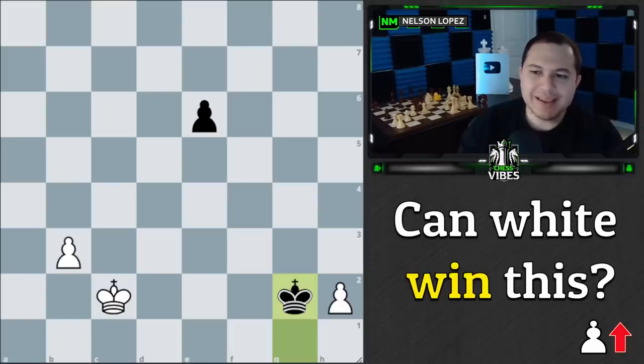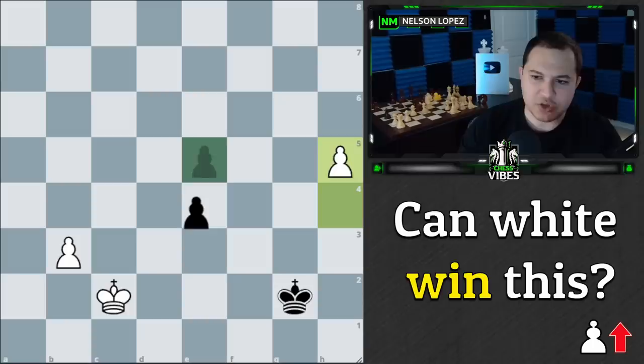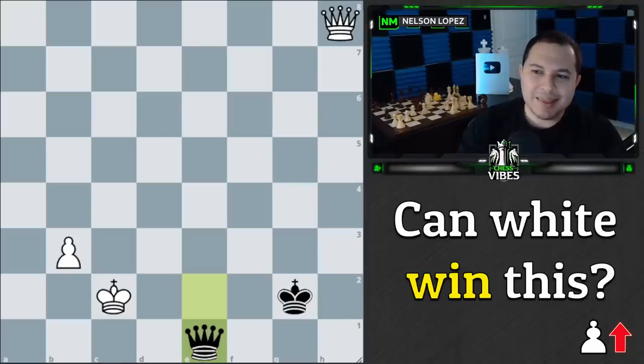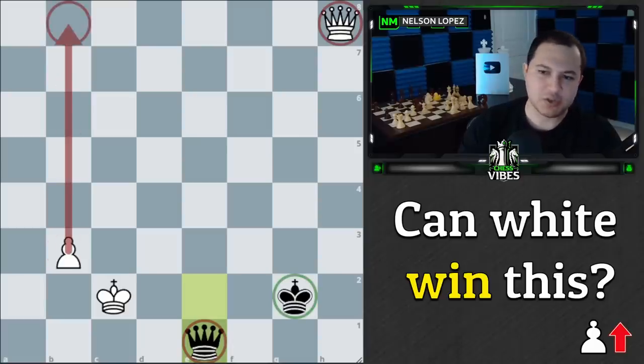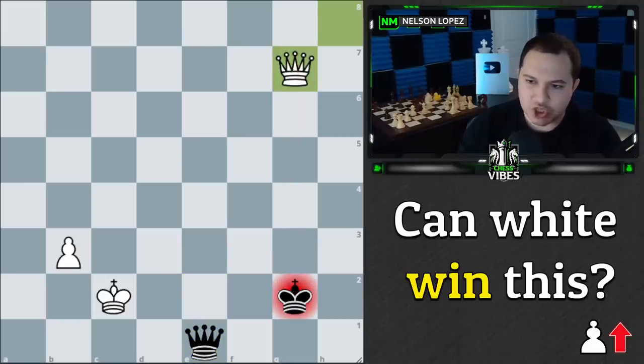So what do we need to do instead? Going back to the original position, after king to c2 and black plays king to g2, the winning move is h4. After the pawn race — h5, e4, h6, e3, h7, e2, h8=queen, black gets the queen — this is actually a winning endgame, because we can force a queen trade. The question is how, so let me get you started: queen to g7 check is the first move.